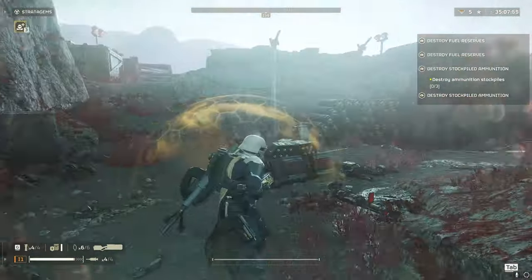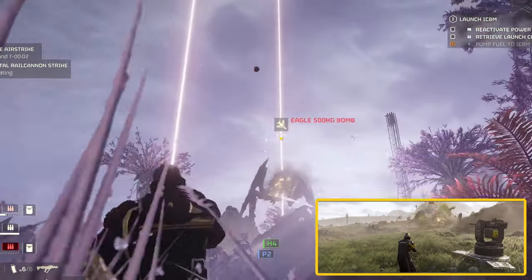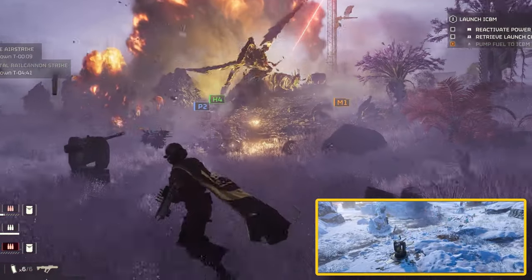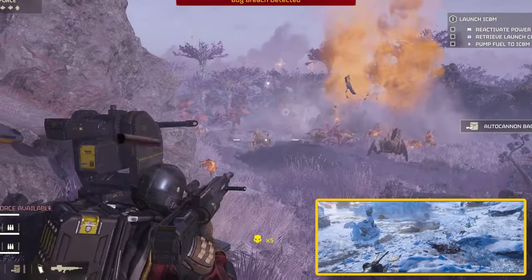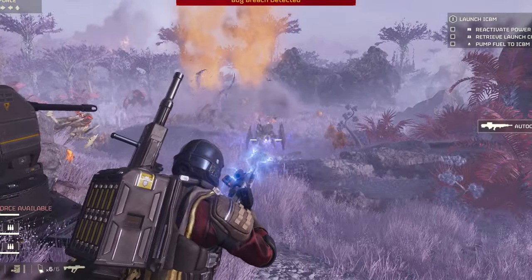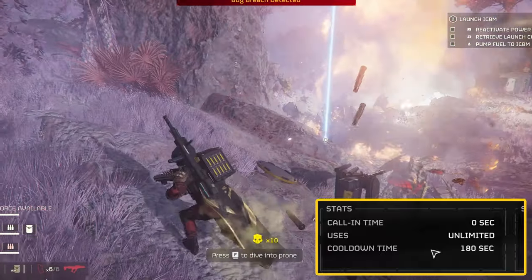Let's talk about beefing up our commando setup with the autocannon sentry. We're adding another powerhouse to our loadout — this automated cannon turret launches anti-tank rounds across long distances. Just set it up before the fight starts and watch its magic. The autocannon turret will be your loyal sidekick, raining destruction on your enemies. With a cooldown of just 180 seconds, and when fully upgraded, this autocannon turret is an absolute game changer.